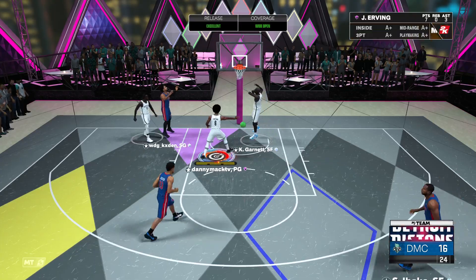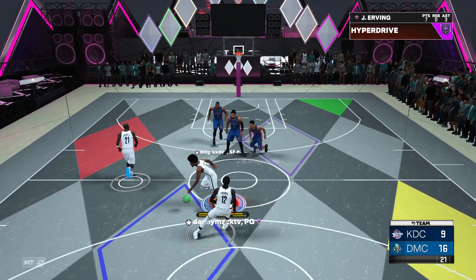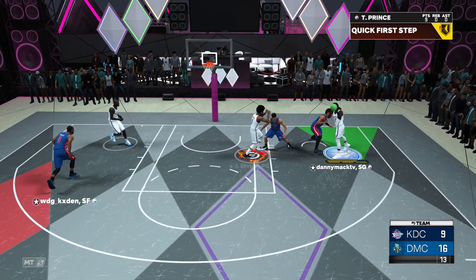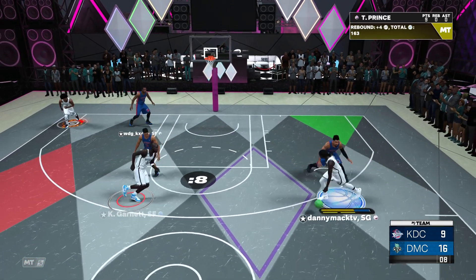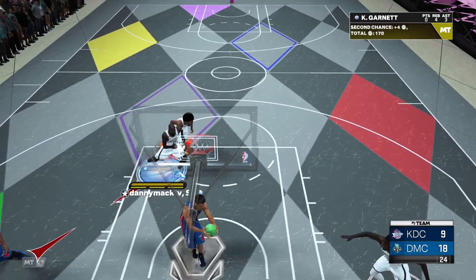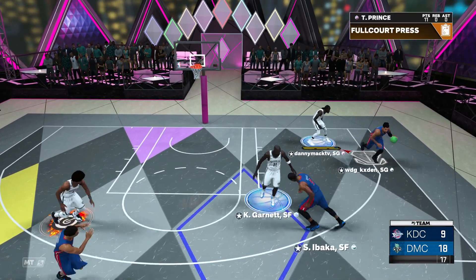Serge Ibaka, also known as 'Serge the Blocker,' because he used to be such a great shot blocker. Serge was a really good player at one time. But injuries and age — that's what makes what LeBron does when he's healthy so remarkable, because there are a lot of guys who were pretty good and are now just shells of themselves, much younger than LeBron.